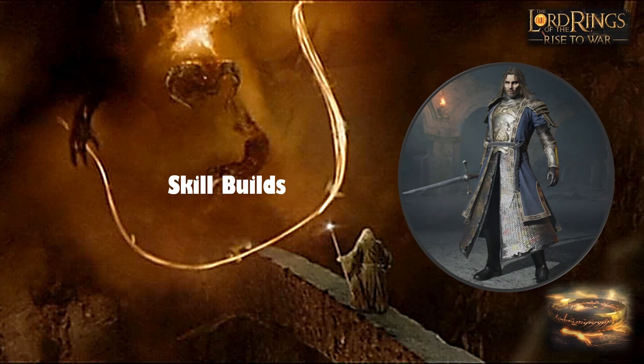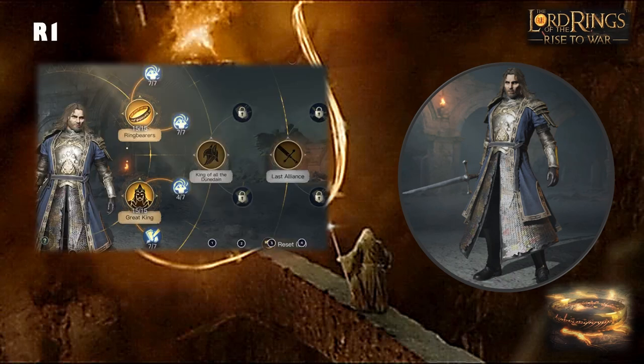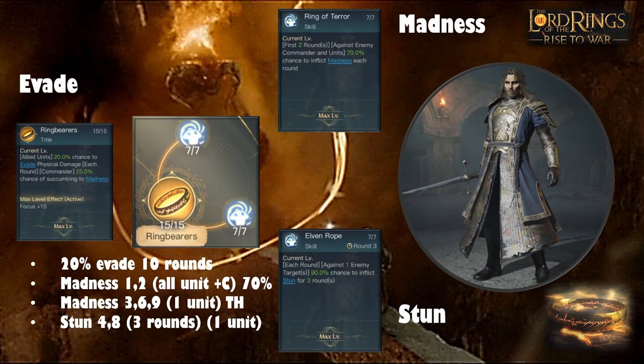Moving on to skill builds at R1, R3, and R5. Tier 3 commanders take a long time to build, so are they playable at R1? For the top R1 tree at level 50 you'll eventually be able to play both R1 trees together. You get 20% evade over 10 rounds from Ring Bearers, plus madness from Ring of Terror in rounds one and two — a 70% chance — likely to hit. Mix that with Enfeeble for a lot of extra damage, and the Trapper's Hood with Hysteria gives more madness in rounds three, six and nine, with stuns from Elven Rope in rounds four and eight.